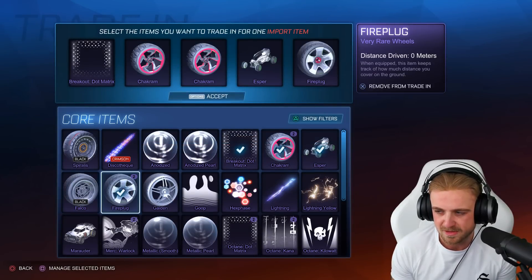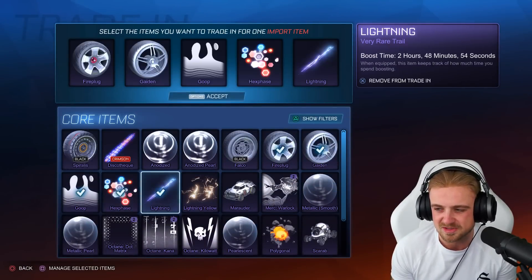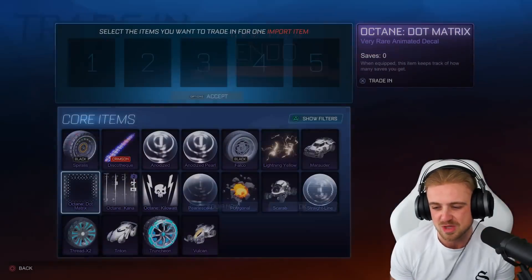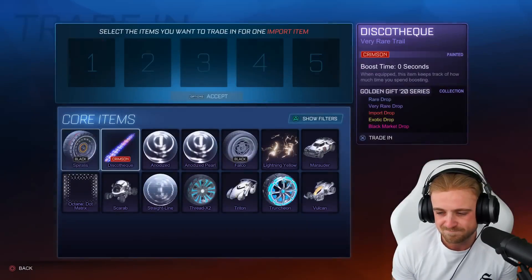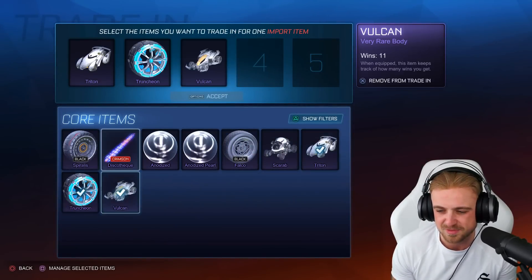We're going to keep those two and trade up the rest - obviously not the black Falcos. Let's see if we can get anything good here. Not likely to happen, but you never know. So let's go with this. Tsunami beam - nothing great there. We are also going to keep the Scarab because we are a member of Scarab gang. So we're going with you two now. Nothing great. Marauder - brilliant car, by the way. Magic Missile. And I think that's pretty much it.